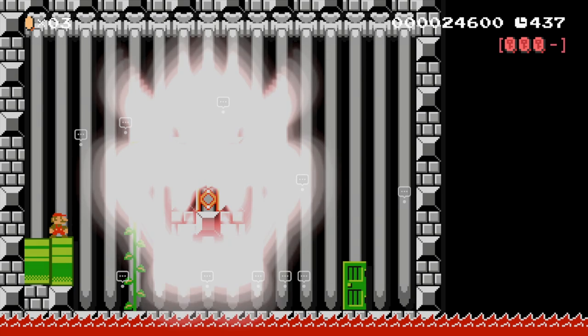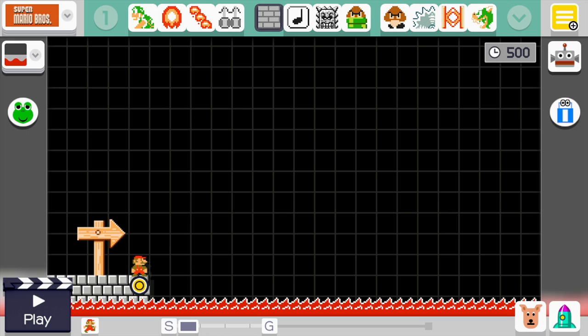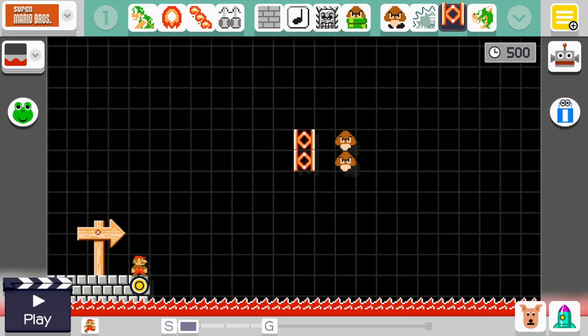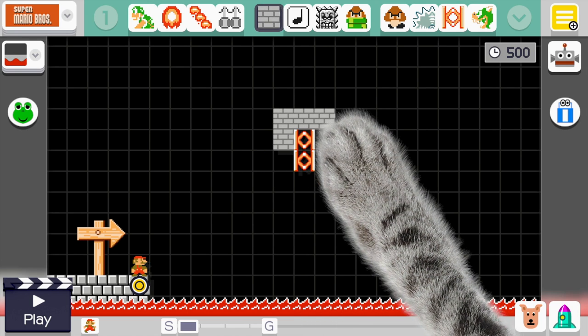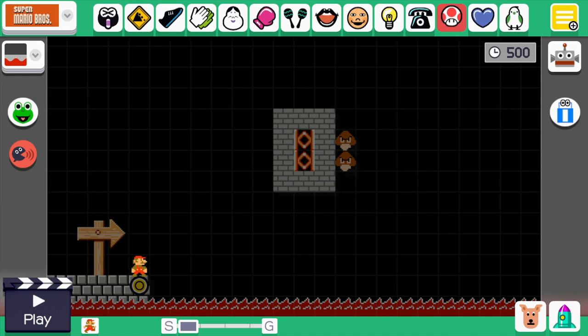This is the glowing Bowser face tutorial. The first thing you're going to want to do is place down two Goombas like so, then two sideways Springs, and make a brick wall around the Springs. Now we want to open up our sound effects and select either the Bowser face or the Toad head.